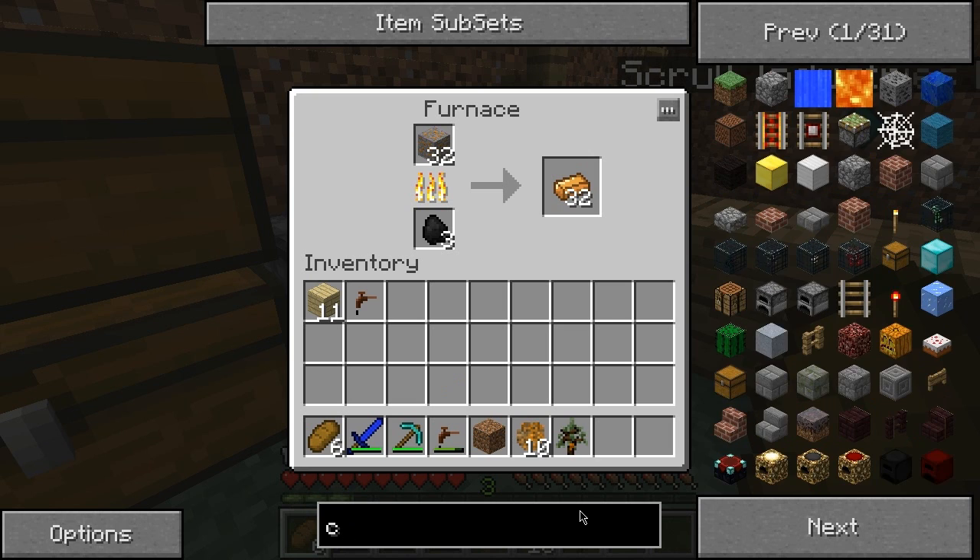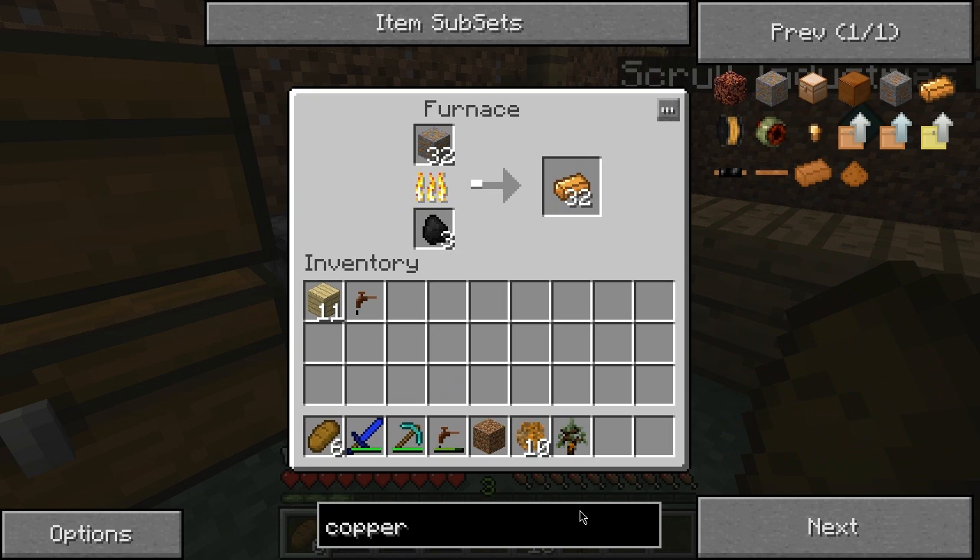I'll show you guys. Maybe something happened with the texture pack that I messed up with the files when I was trying to add stuff. But there's this copper, and there's this copper. And then when you have an ingot, there's the copper I'm supposed to have, but I'm getting this copper.